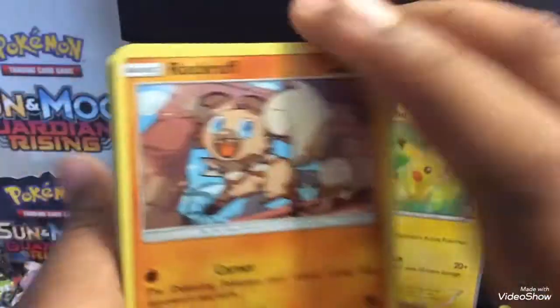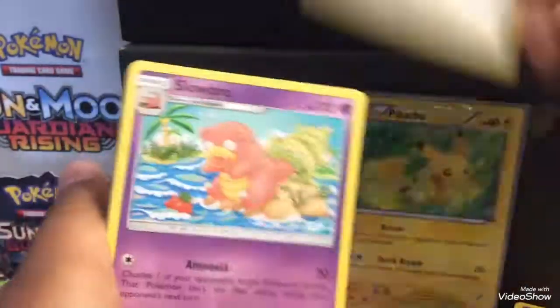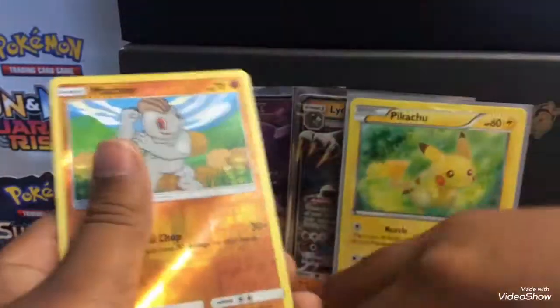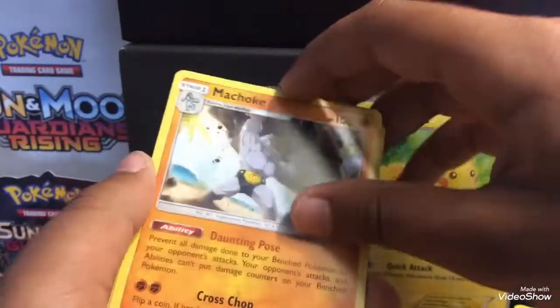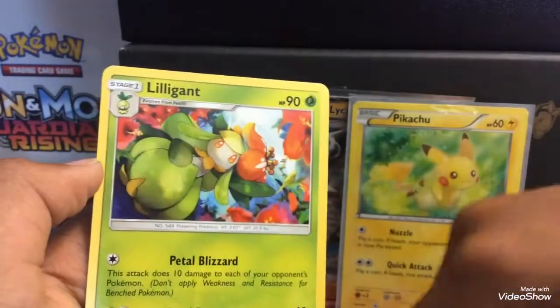We got six GXs so we know these are gonna be junk. Rock Ruff, Sandygast, Murkrow, Patrat, Wishiwashi, Watchog, Slowbro, Machoke — reverse hollow Machop. Machoke, you can do Machop. Reverse hollow Machop, Lilligant rare — last pack!